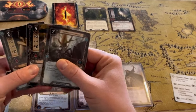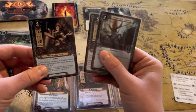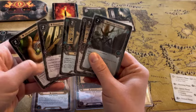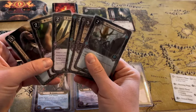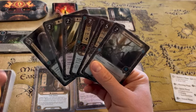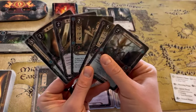So we got: Unexpected Courage, Gandalf, Wandering Took, a Steward of Gondor — that's really the main one I was looking for — Calabrian Stone, and the Galadrim's Greeting. This is a really good hand. The only thing that could make it better was that Test of Will that I did discard, but everything else is more what I wanted, so I'm happy with that.